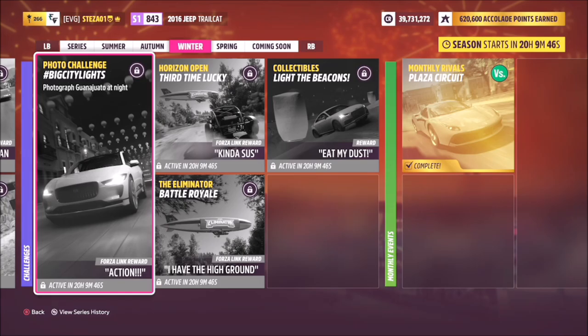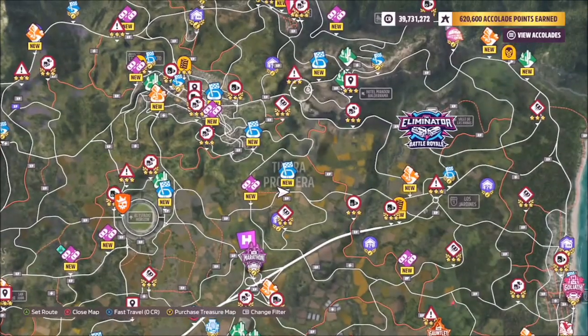Hello and welcome back to the channel, and today you join me for this week's photo challenge guide. This week's photo challenge is called Big City Lights and it wants you to photograph Guanajuato at night. This is super easy to do and you can use whichever car you want.